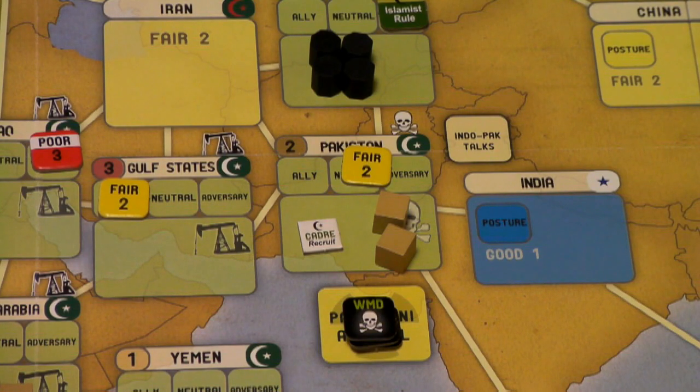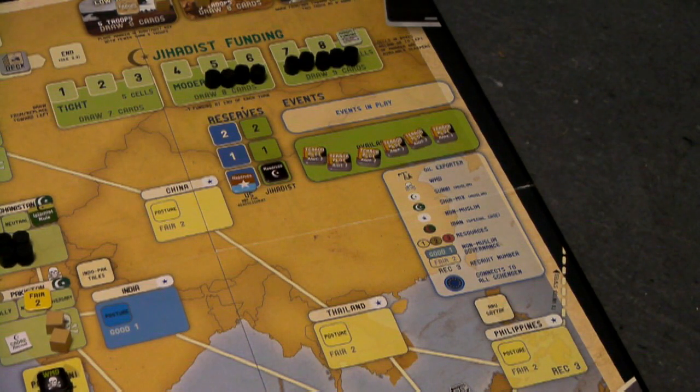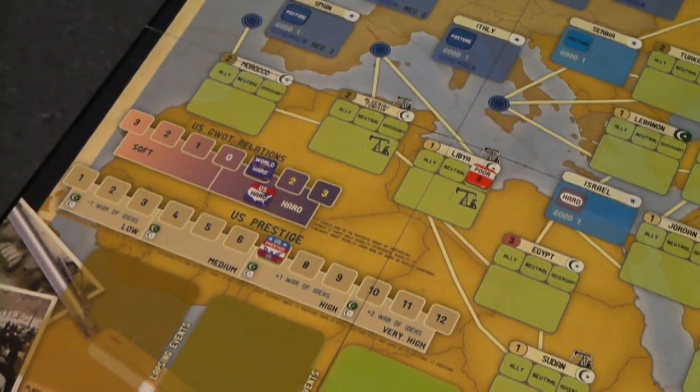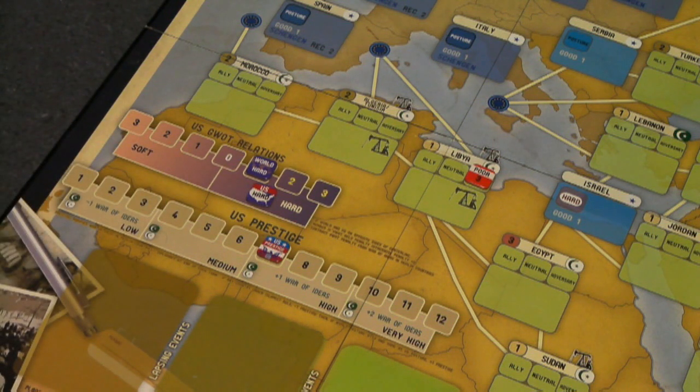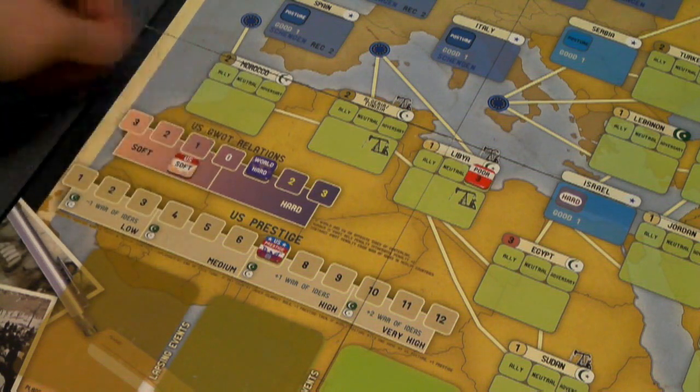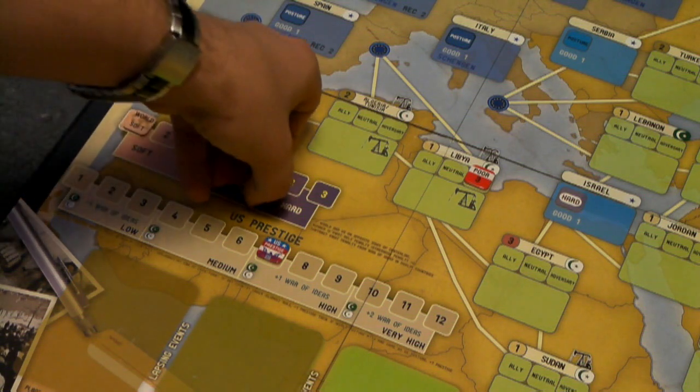The next thing the US player can do is alert, which is how you block plots the Jihad player has placed on the board. To block a plot you simply play a three operations card, look at the plot value, remove it, and put it back in the available plots box — no die roll necessary. Another action is reassessment, where the US player can change their posture on the global war on terror relations track. You must play two three ops cards, consuming your entire turn, and flip your posture to the opposite box. This is very expensive but may be necessary if the world marker is way over on soft and you're getting a really nasty War of Ideas penalty.